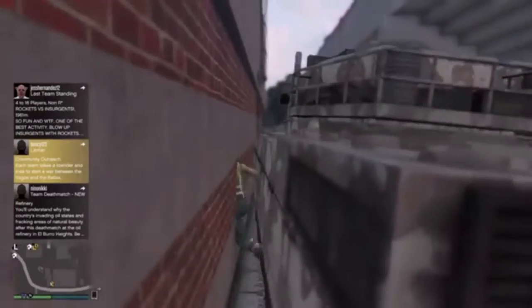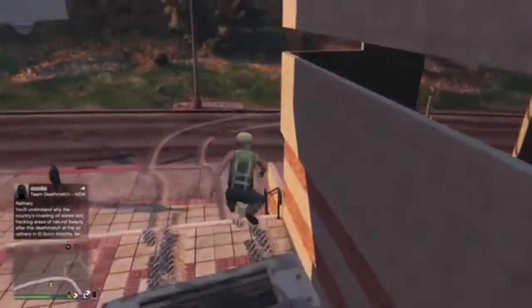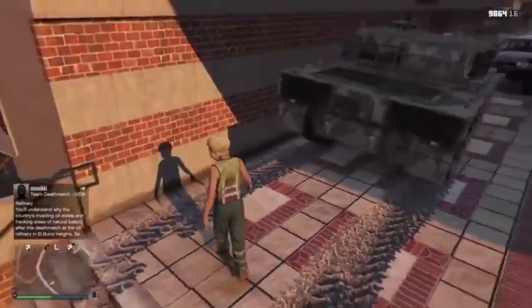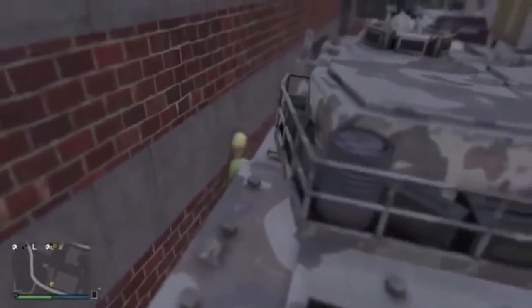All you're going to want to do is run inside like this. It might take you a couple tries — it might even take a couple tries just to park it the right way — so just play around with it, but it's worth it in the end.